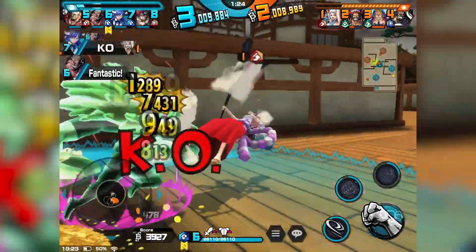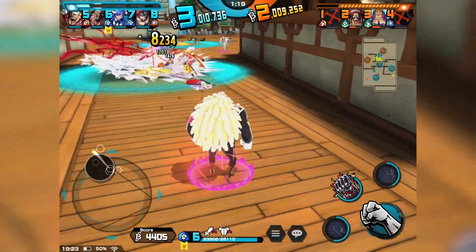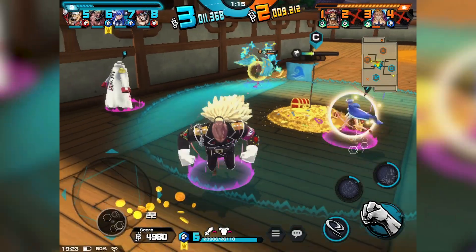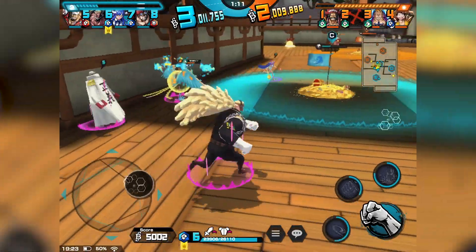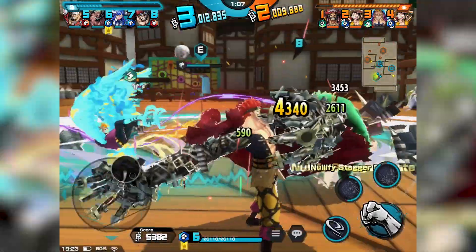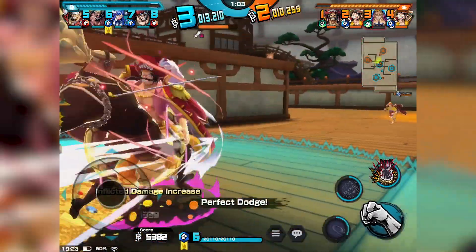Yamato going for that cap but Skill 2 tremors stopped her cap in time. Marco being sneaky, killed that Roger with Skill 1 finally. I think that was the Roger from the beginning — now everybody is tag teaming on the poor Roger.